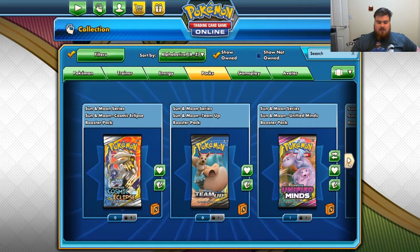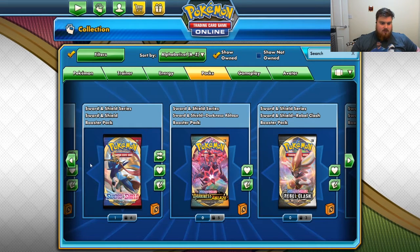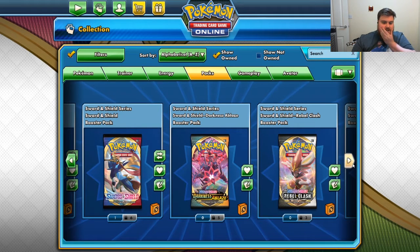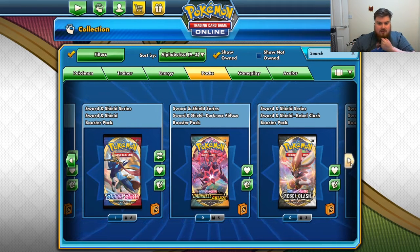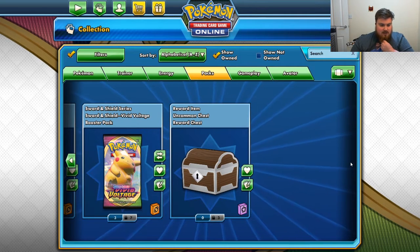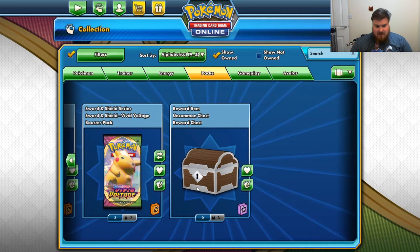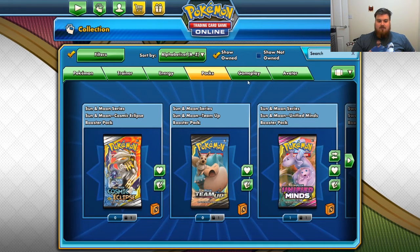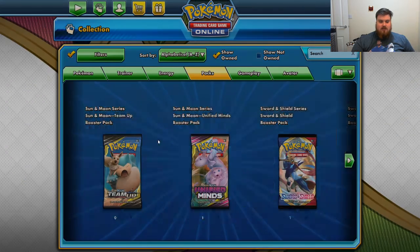Right, so we've got one Cosmic Eclipse, one Team-Up, two Unified Minds, seven Sword and Shields, five Darkness Ablaze, three Rebel Clashes, ten Vivid Voltages, and three Mystery Chests. So we've got quite a lot to open, but let's get on with it.